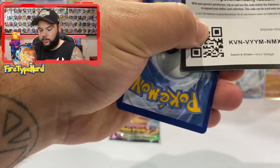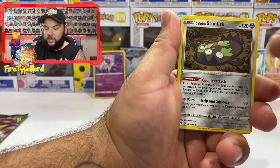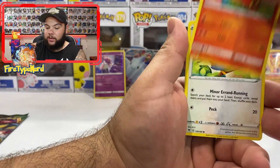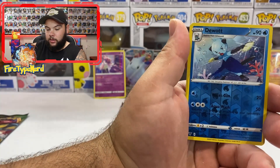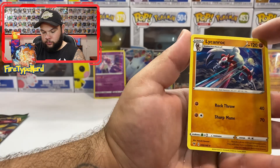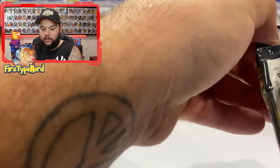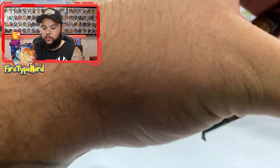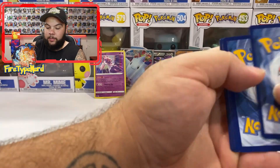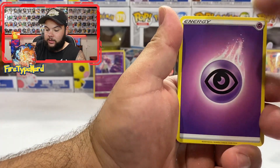Come on, let's get an Amazing Rare. From my last couple of videos I thought they must be pretty common, but obviously not. We have a Stunfisk, Coating Energy, Shuckle, Mudbray, Poochyena, Charmander, Chatot, Joltik, Dewpider Reverse Holo — and a Lycanroc regular rare. Looks like the Midnight Form. We've got two packs left, Orbeetle and Pikachu. What I like about these sets is that Amazing Rares are in the Reverse Holo slots, so you can get an Amazing Rare as well as something awesome in the last card.